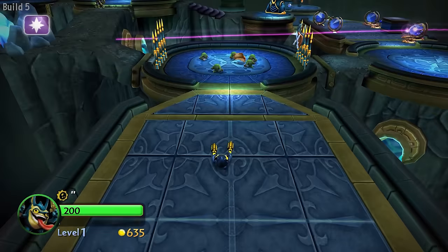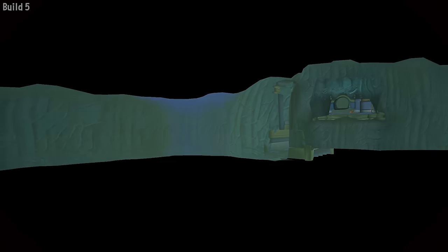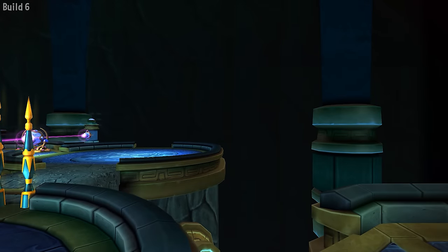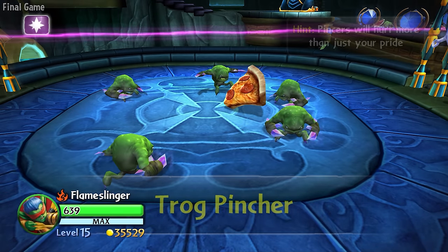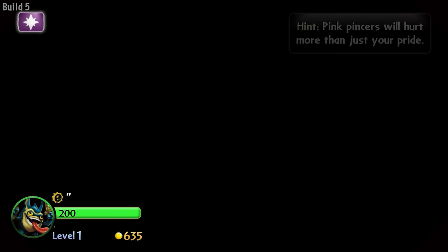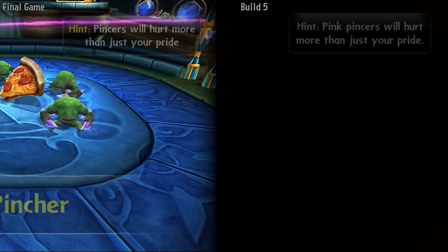Trog Pincher has a very broken intro cutscene that never ends — you have to skip it. They were originally called Roo Babies. Like in the final game, their hints only appear for one or two frames before getting cut off by the Duelist's intro. The hints are just copy-pasted from the Wii version of Roo Babies. Funnily enough, their description in the final game is exactly the same as the Roo Babies hint, except just without the word 'pink.'